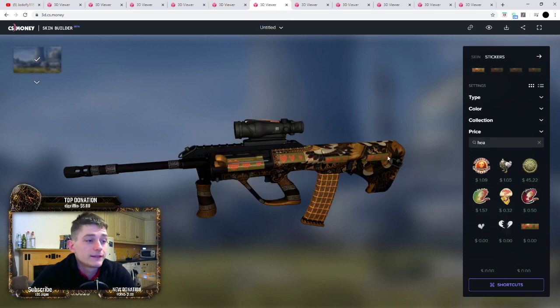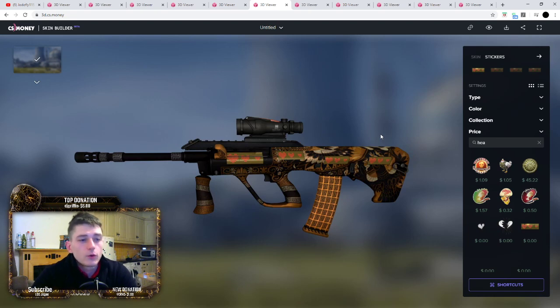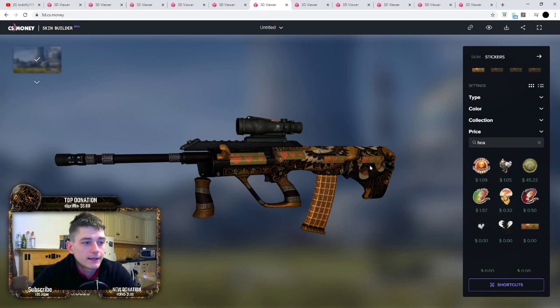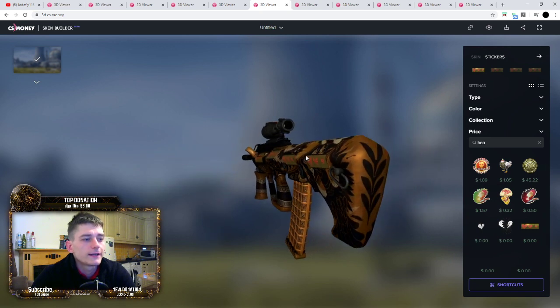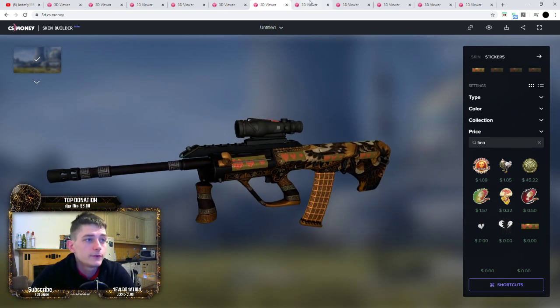Next skin we've got is the AUG Stymphalion. They might not go with a huge amount, but I kind of do like the way it looks. Stymphalion's a nice enough skin to begin with, and something about these - the way they just sit on the gun - it looks alright. I like it, you might not, but again it's a cheap enough craft to do.